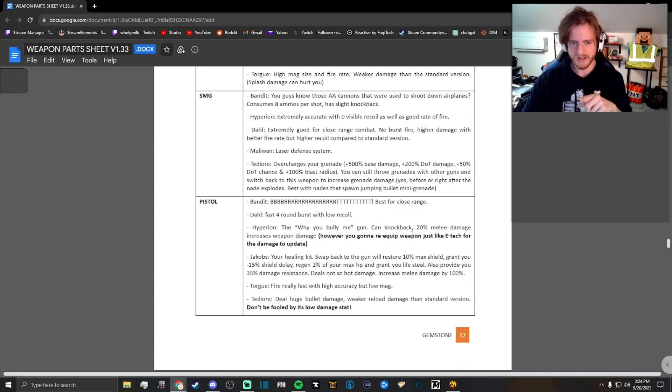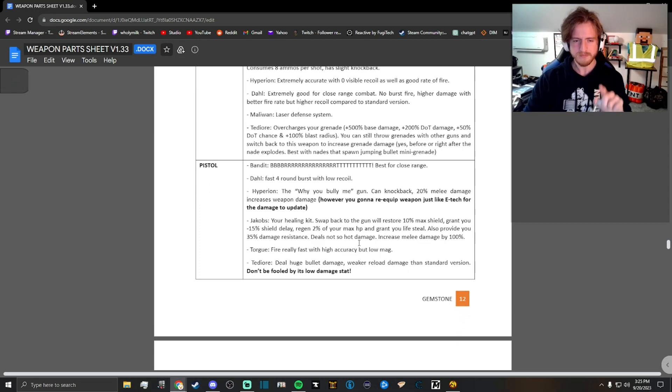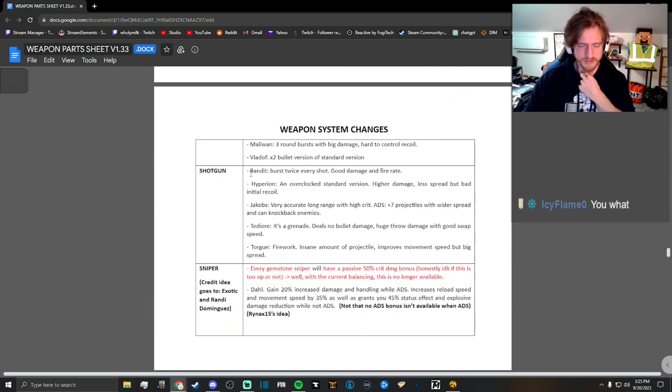For pistols, the Hyperion pistols apparently have knockback - they deal weaker damage but they apply knockback, so that's pretty cool. And the Jacobs pistols: whenever you swap to them, they give you back 10% of your shield, reduce your shield delay temporarily, increase your health regen, give you lifesteal, damage resistance, and extra melee damage. So we might grab a Jacobs pistol. And then for shotguns, all of the bandit shotguns are like Sledge's, so you don't even need it to be legendary for it to have the Sledge's effect, which is pretty cool.